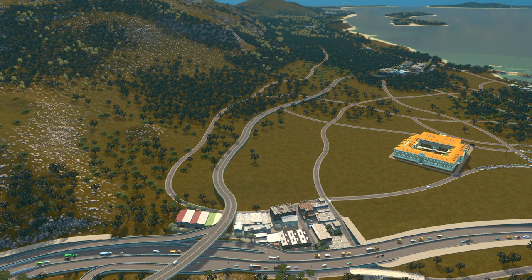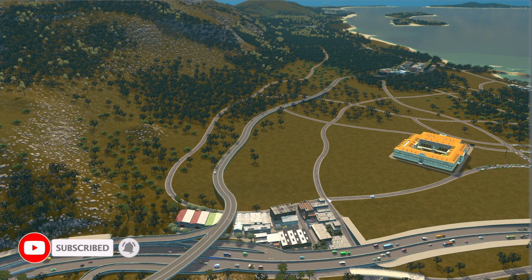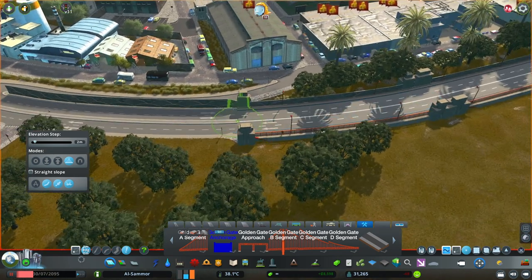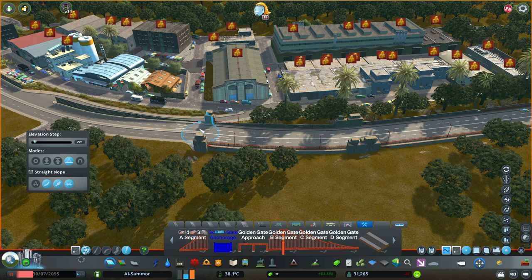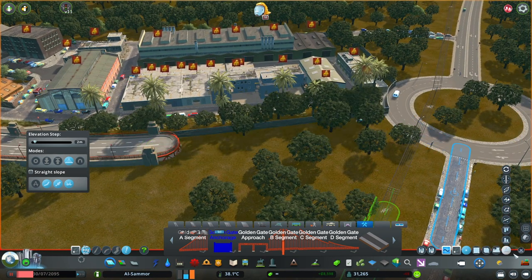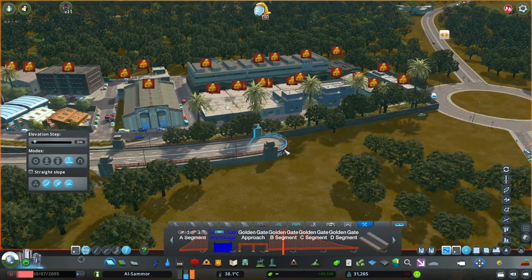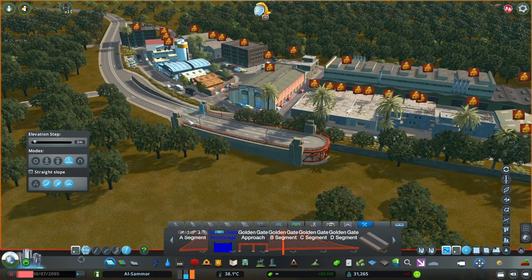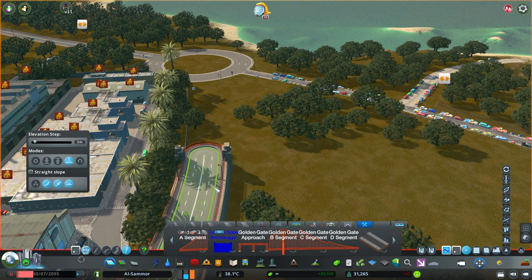Hey, what's going on guys, Sambo here, welcome back. Just got a little video for you today where we're going to update the rural highway that goes up through the peninsula. We're going to make a few changes, add in some more on-ramps, off-ramps, and new intersections. We also need to upgrade it because there's going to be a lot more development up on the end of the peninsula.